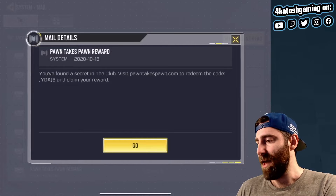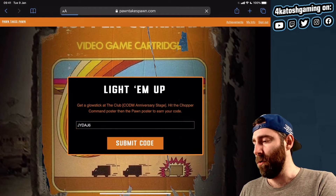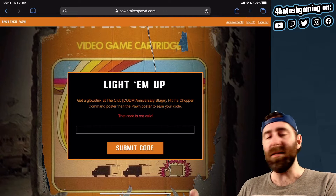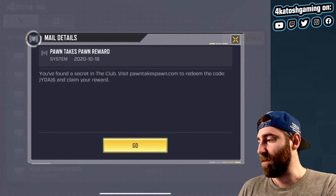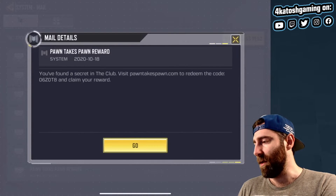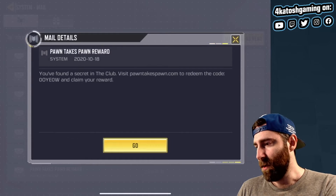Going back to CoD to remind myself — the code is J-Y-D-A-J-6 — we submit that code. Now this is interesting: it looks like you can do each of the three different code activities three times. It's possible that if you repeat it, it invalidates an earlier code. Let me try this next one.